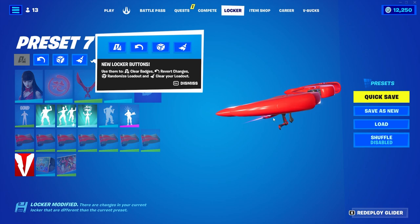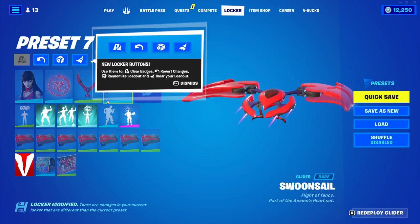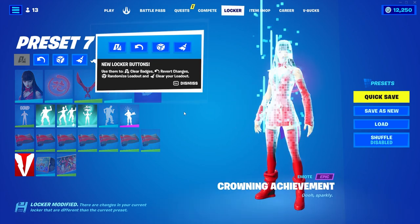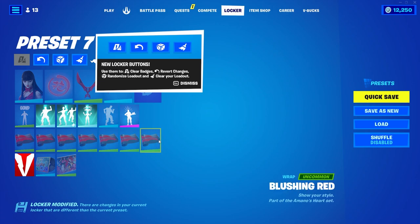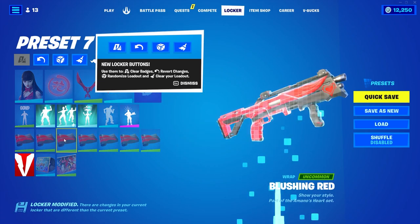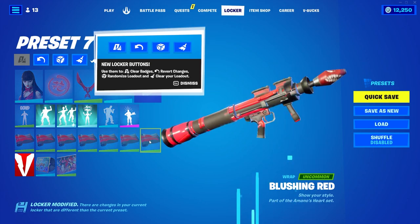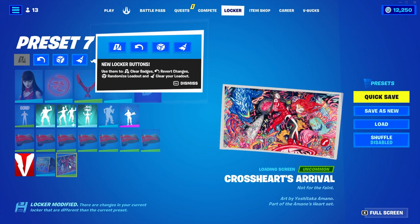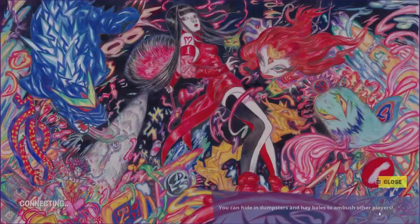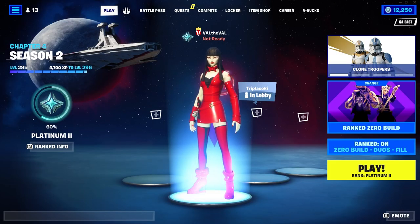The glider actually looks kind of nice. I like the way it deploys because it starts off as a heart and then kind of spreads out — that's probably my favorite part of the set just because of that animation. There's also a wrap, the Blushing Red, just an uncommon wrap with no reactivity or animations. And then finally we get a loading screen called Cross Heart's Arrival.